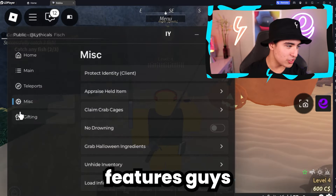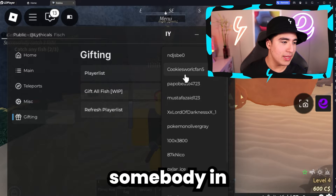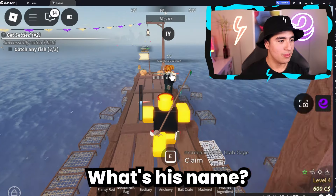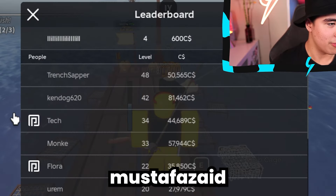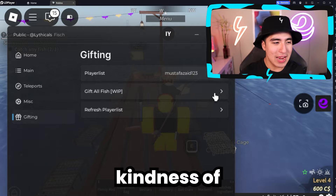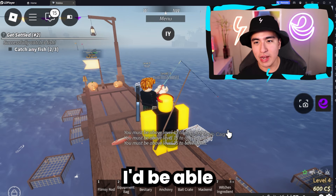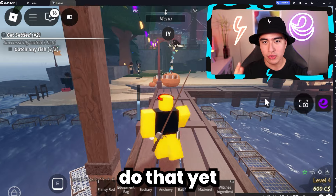There are some more features in the gifting section. You can select somebody from the player list — let me refresh it. Let's go to this bacon player, Mustafazid. Let's try to gift him whatever we can — gift all fish. If I was above level 15, I'd be able to gift him everything. But unfortunately I'm too much of a noob, so I can't do that yet.